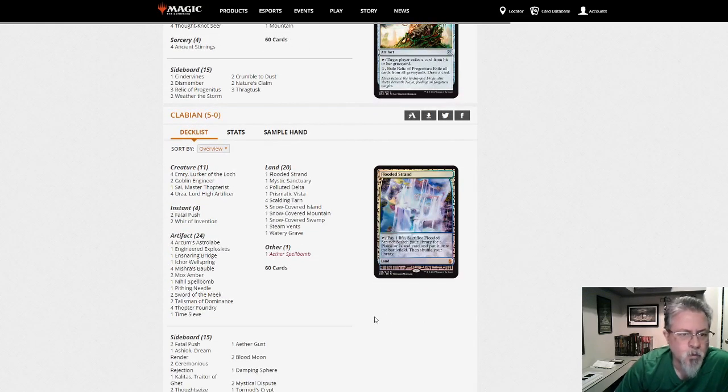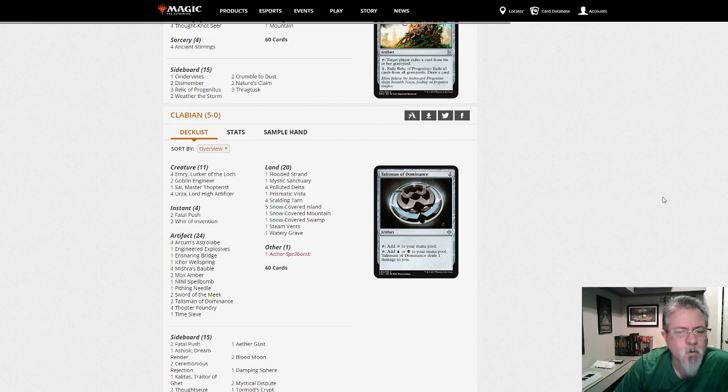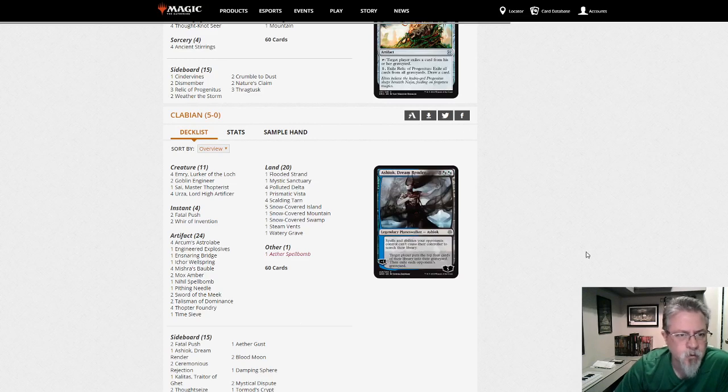Clabean with a Urza deck — Thopter-Sword, Time Sieve. This is mostly what replaced Lantern Control.